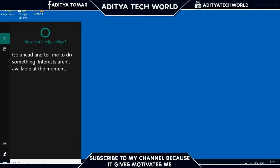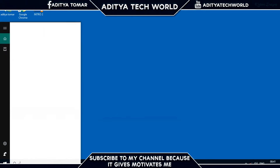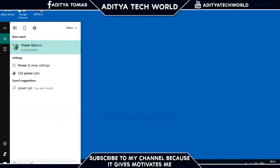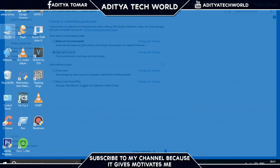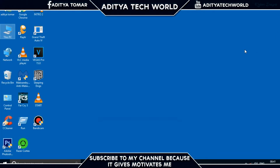Step 2 is increasing your power options. Go to your Start menu and search for Power Options, then click OK. On that screen, click the High Performance option and close the window. We are done with that step.